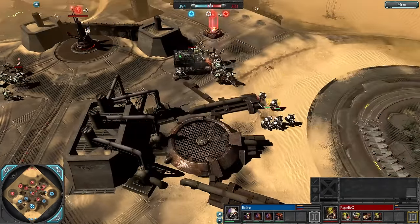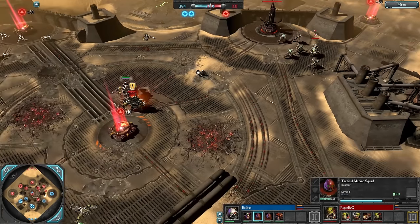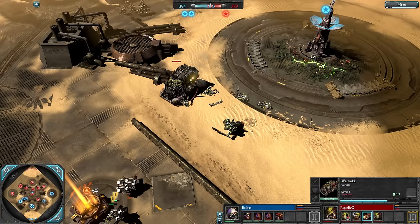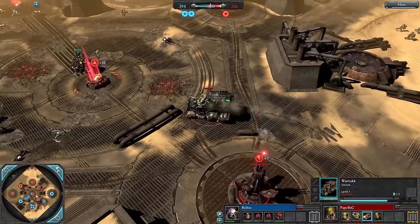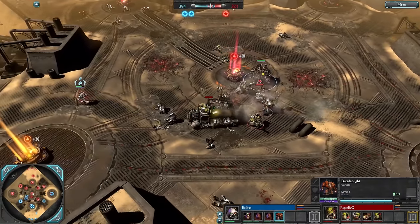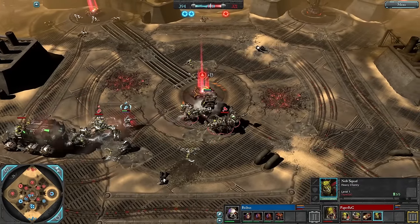A Tactical Marine is getting some hits in. I can't tell if the Nobs have upgrades since they're inside the truck, but when they jump out I'll be able to tell. Some Shooter Boys go to the right side. Paper Bag still controls the majority of the map but is behind in VPs — this Dreadnought is causing so much trouble. The Nobs get out; they do have a Nob Leader but I don't think they have Frenzy, and they don't have Huge Hammers either.